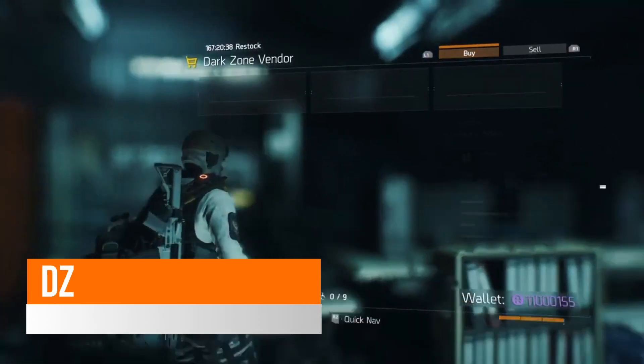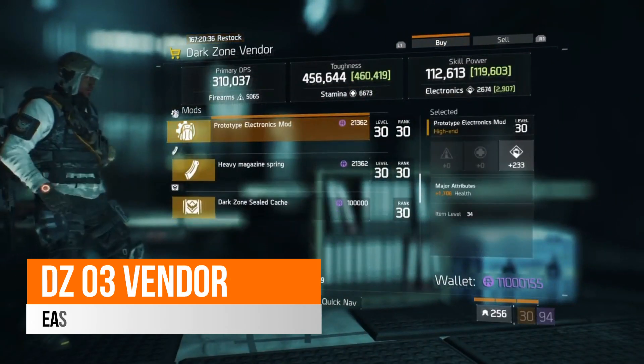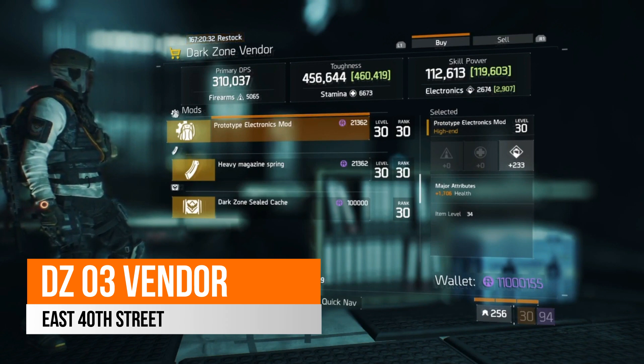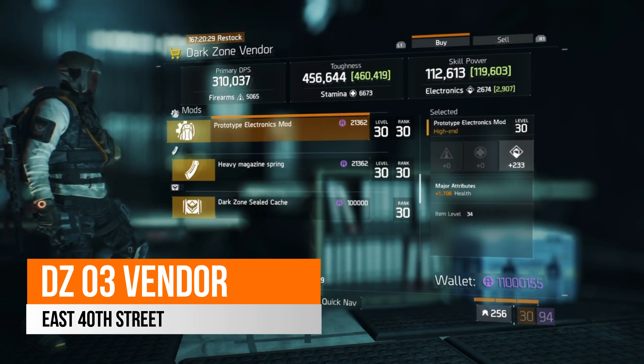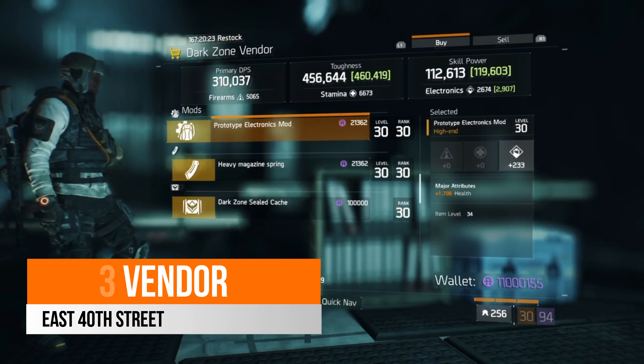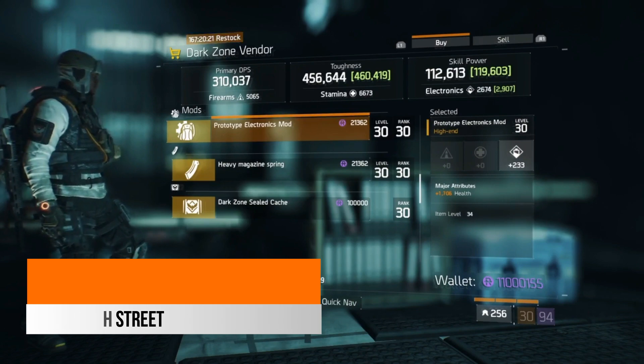Over in East 40th Street, your DZ3 vendor, there is a prototype electronics mod this week. It is a bit low in terms of the electronics at 233, but it has health at 1,706. If you are just looking for a prototype electronics mod with health at the moment to get you by, then there is one here in this vendor.